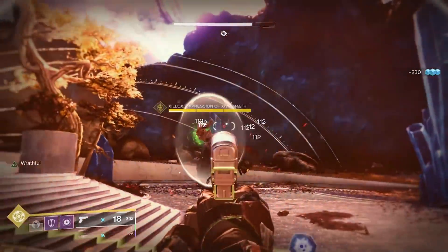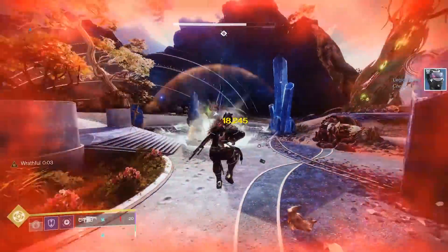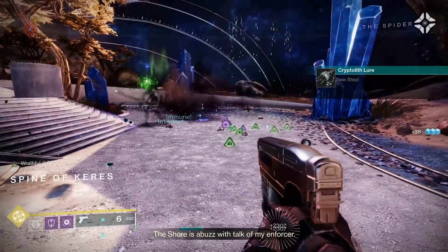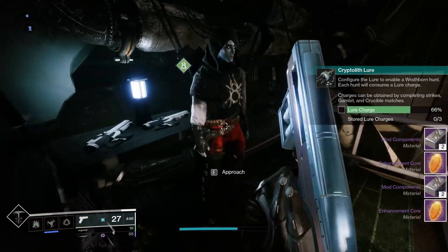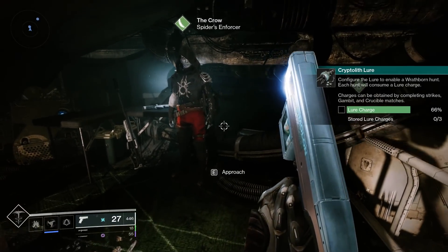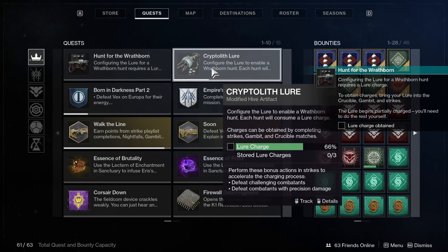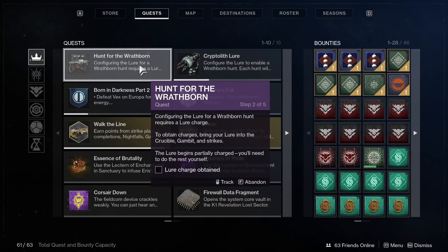When you kill the boss, you'll be given your reward. The first two drops of the week are powerful, but you can eventually get an upgrade to make the first four drops powerful. The Crow also has a weekly powerful that you can upgrade into a pinnacle after some more rank-ups. However, the lure needs to be charged before it can be used. You charge it by playing the core playlists — Strikes, Crucible, and Gambit. There's also a bonus objective that rotates, so you can gain faster charge by doing the bonus objectives in the proper playlist. You can store up to three charges, letting you run three hunts before you need to recharge.